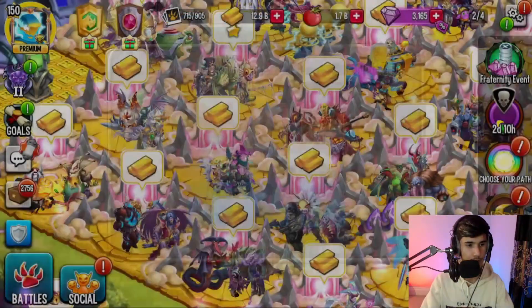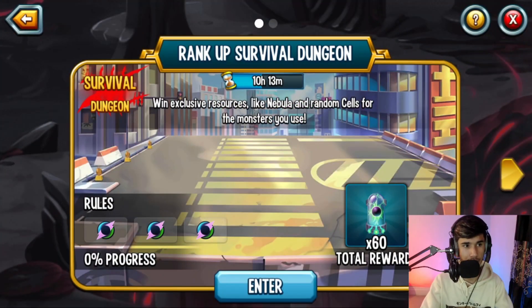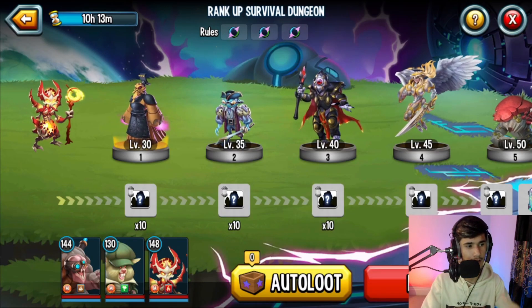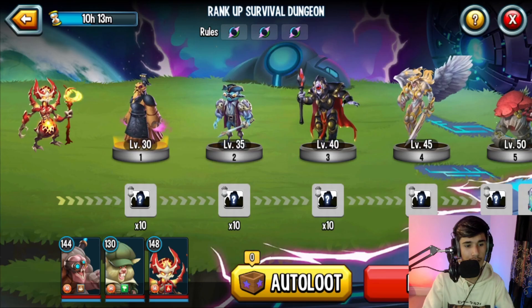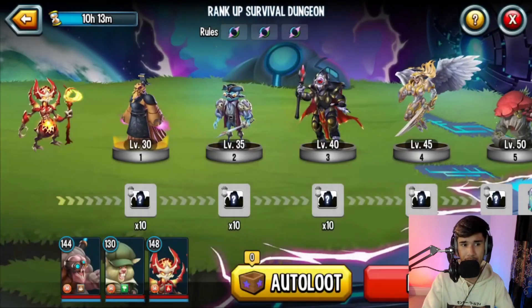I'm sure you guys have noticed this new page whenever you've done the Rank of Survival Engine the past one or two days. For me I did my Rank of Survival Engine auto last night because I wanted to rush it — I didn't have enough time and wanted to go to sleep. Now I'm going to take a look at it without autoing and see how difficult it is. Also, I heard they nerfed auto loot very, very badly.